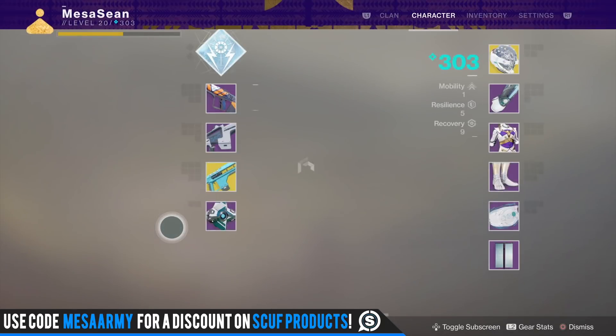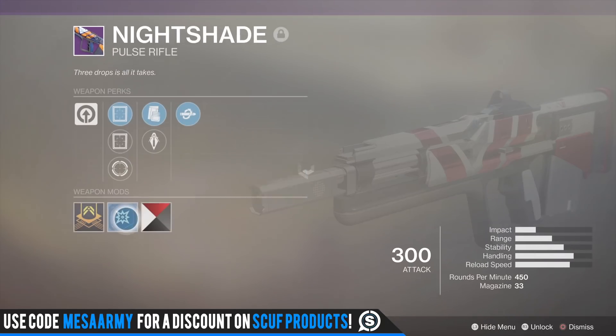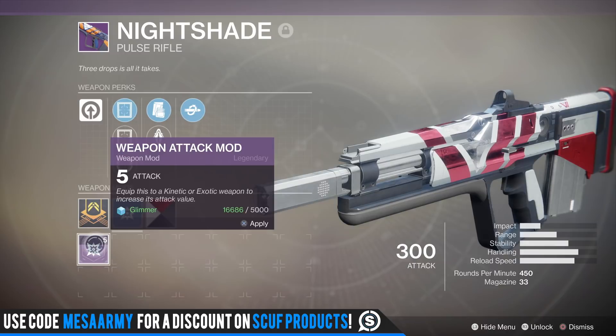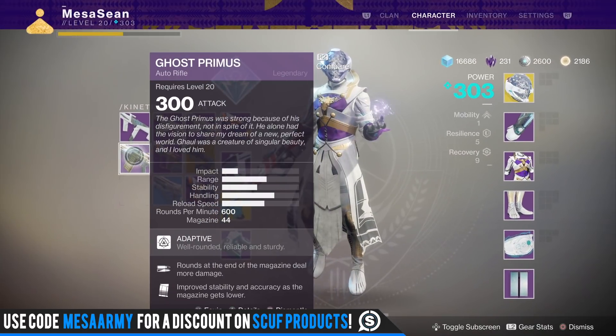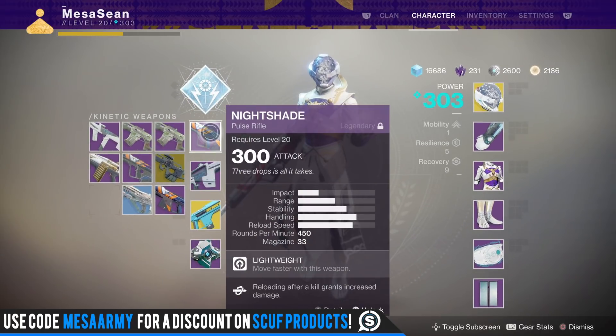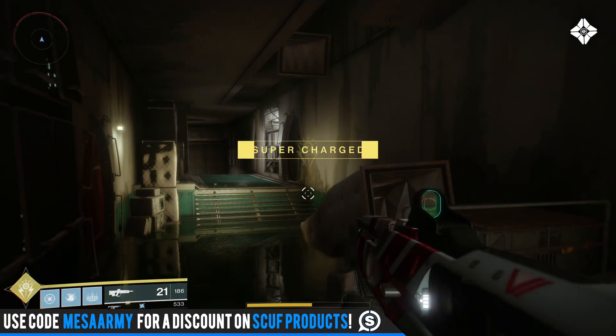Here's what it looks like with the Cirrus Modular shader versus the raid shader — I like the shader I have on it right now. I need to put a mod on it. I'm saving this kinetic mod because I'm not sure where I want to use it — I just got the Ghost Primus from the raid so I need to figure out where to slot that mod.